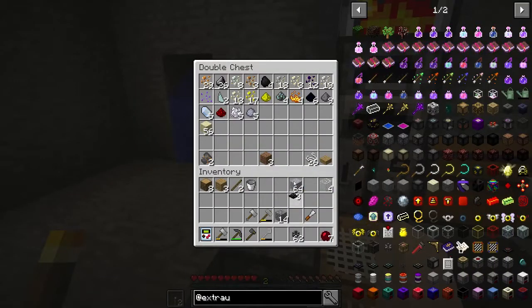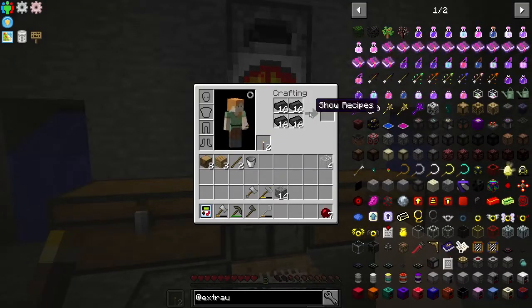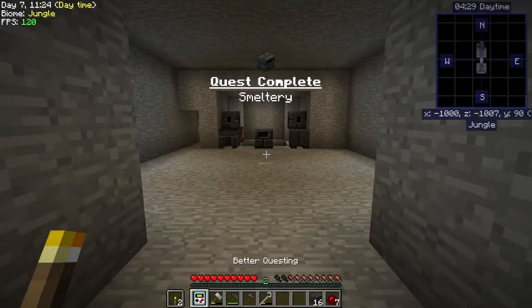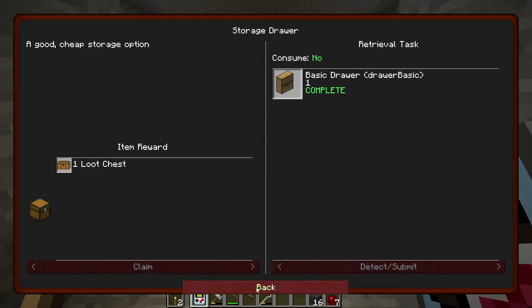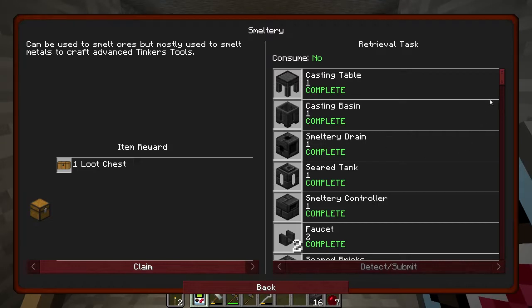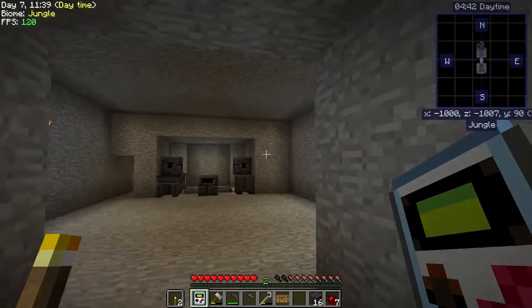We can put these over here, that is done. How are we doing over here - we got another stack ready! Awesome, we can just turn those directly into bricks. Oh, we finished the smelt request and I wasn't even doing that - I was actually trying to build it. Bada bing bada boom!